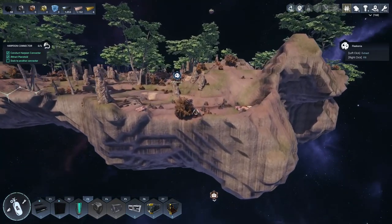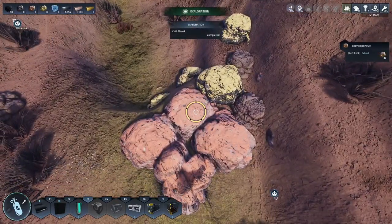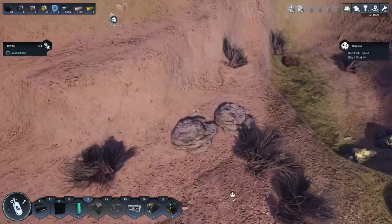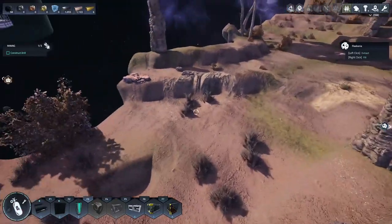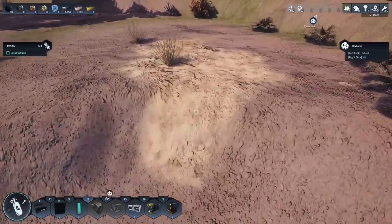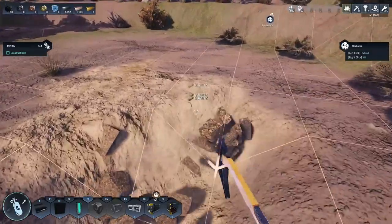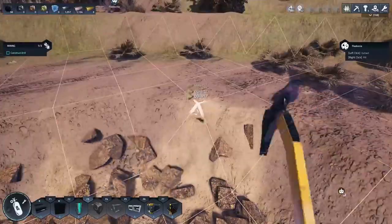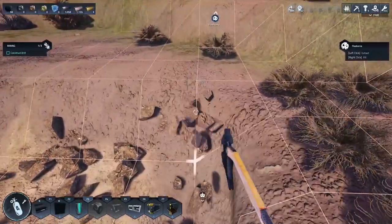So here is Fleconia — this is going to be our mining area for a little while. We come over here: we've got some copper, we've got some gold, and we should have rock which gives us quartz. And if we look — here we go, there's a little spot here. If I whip out my pick, this gives us quartz as well.